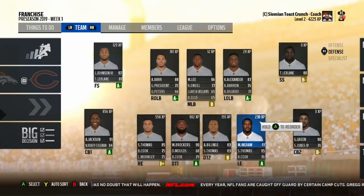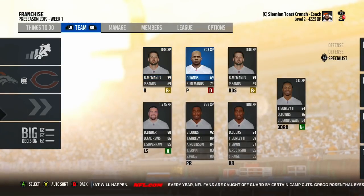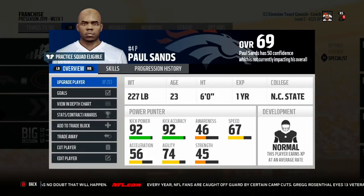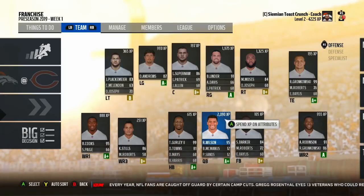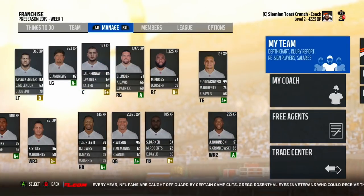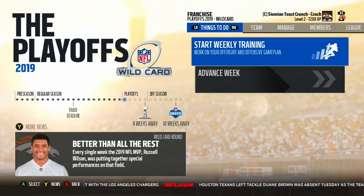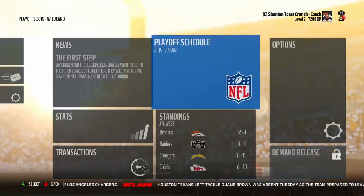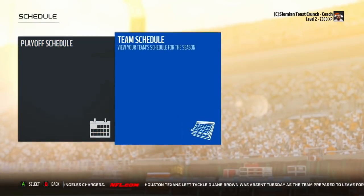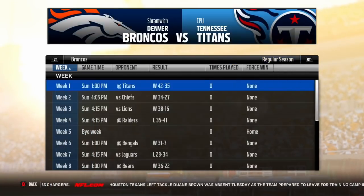Let me show special teams too — Brandon McManus as kicker and our drafted punter who's looking good. Brandon Cooks is our returner as well. I'll spend the 4,200 coach experience, make sure the schemes are correct, and see you at the end of the year. At the end of the season — we made the playoffs! 7,200 coach experience and Russell Wilson wins MVP. How did we do? 12 and 4 — a great season!